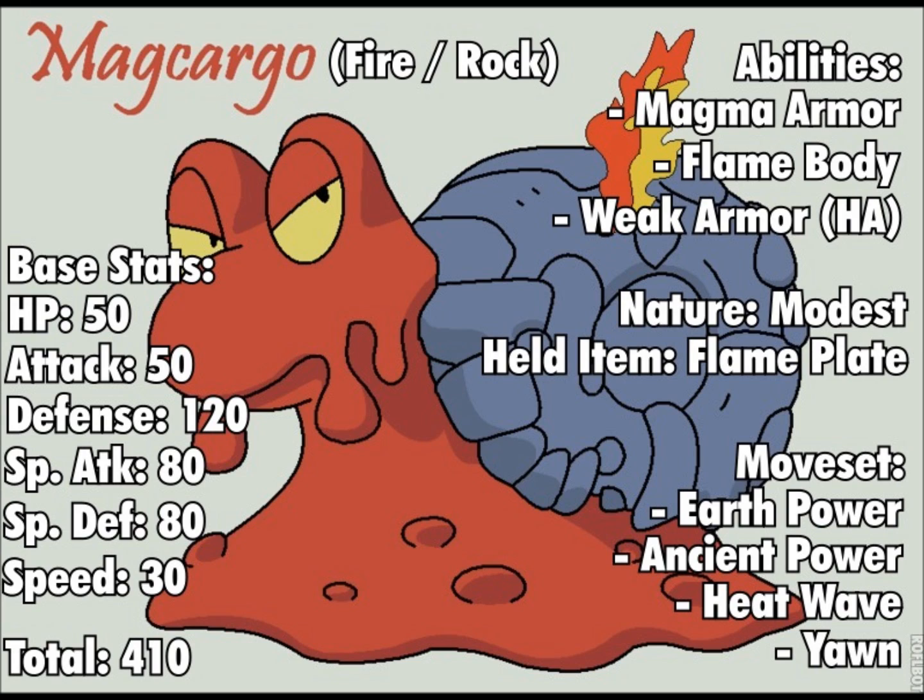The item I choose to run on a modest Magcargo would be a Flame Plate. I know it's nothing special — I know it's meant for Arceus — but Flame Plate just increases fire power by 20%, so there's nothing special, just there for Magcargo really.